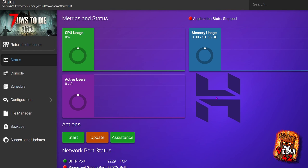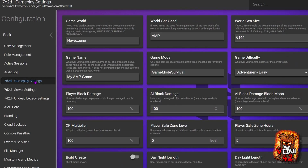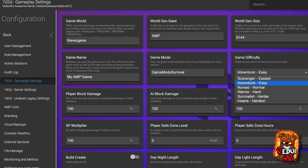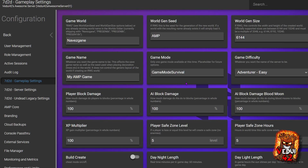7 Days to Die has now been installed. Let's go about configuring. We're going to go to Configuration on the left side and Gameplay Settings. This is where the majority of actual gameplay-changing settings are. You can change the game world — if you want a random world, you put in RWG. You can change your game name, the game difficulty, the blood moon frequency, or zombie movement speed. If you're not sure what you're doing, just leave them at the default for now.